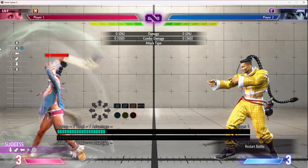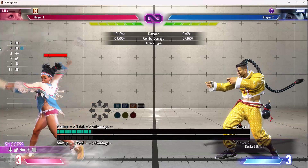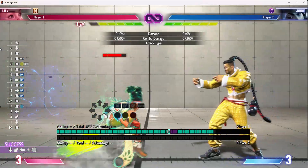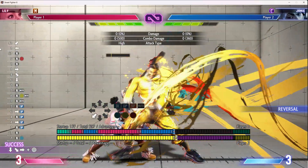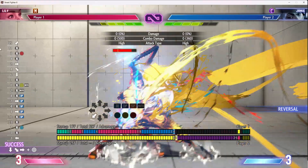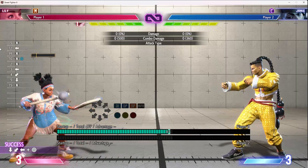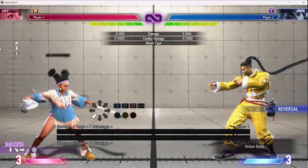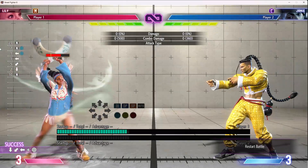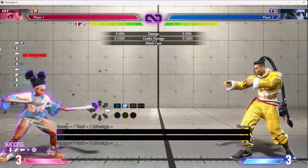Or something that is a true block string into the non-EX wind, like drive rush low forward into non-EX wind — that will be a true block string. That's how you can get in. All of your heavies basically also work: if you do heavy into light condor spire with wind, any heavy will work for this and keep it frame tight.